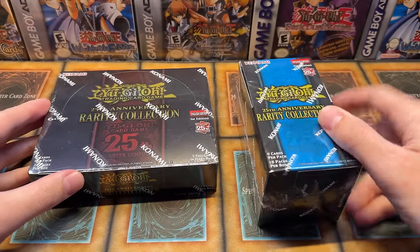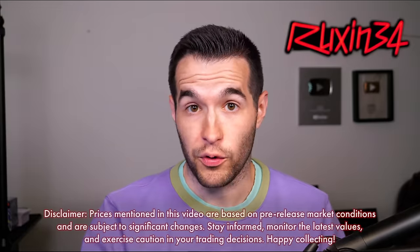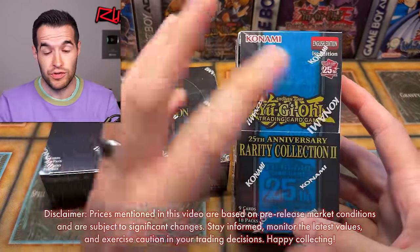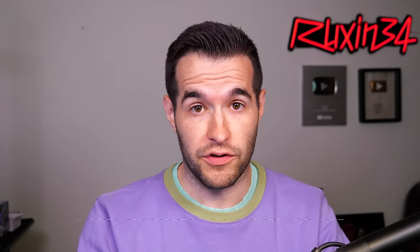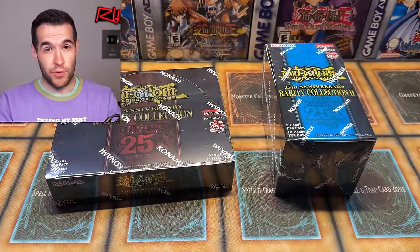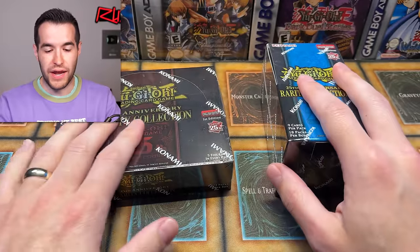We are back with a versus video between the new Rarity Collection 2 and the original Rarity Collection 1, which is not that old — it only came out about six months ago. These are about 110 bucks new. If you get 5% off, they're a little bit cheaper, so check the link in the description. Rarity Collection 1 is actually now at $130, so it has gone up in value — we don't see that in Yu-Gi-Oh very often. That means they're actually more expensive than the new ones.